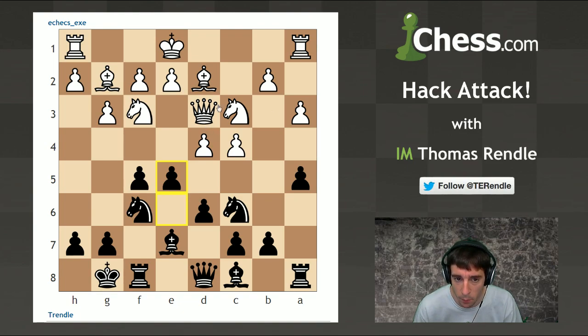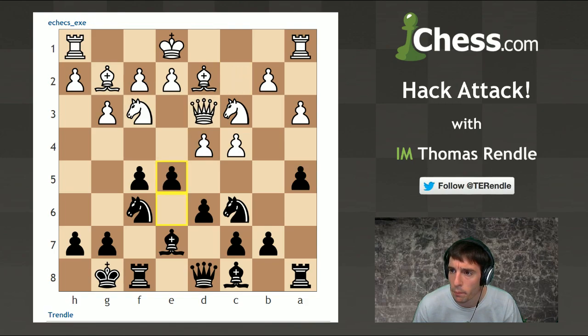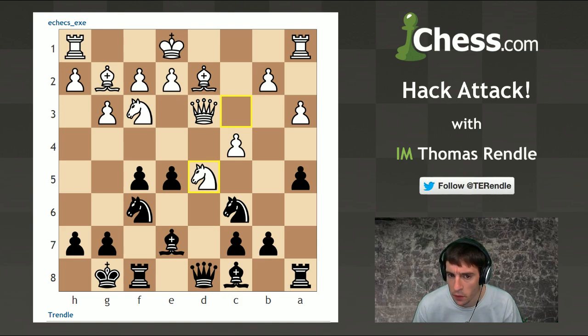For example, if he retreats the queen back to c2, I can just take the pawn on d4 - so he doesn't want to do that. He took on e5 instead, I recaptured, and then knight d5. He could swap the queens off here but then black's got everything he wants from the opening. The point with knight d5 is that I had this move e4 which forks the two pieces.